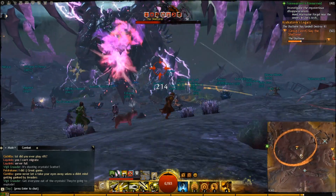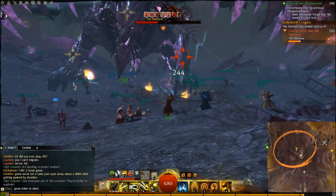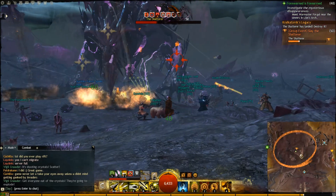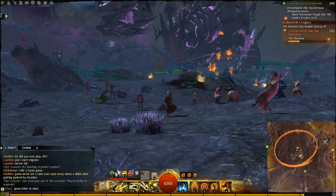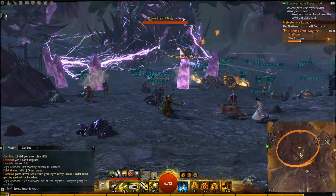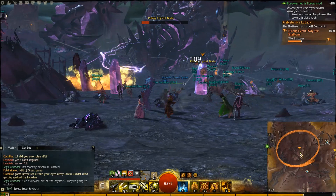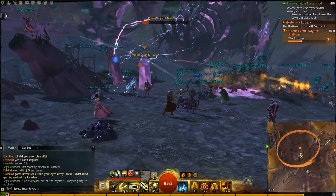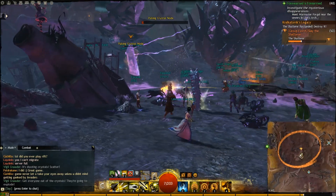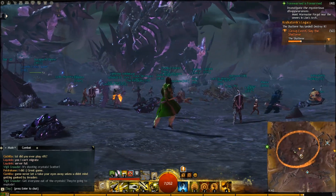So this is the Shatterer — a level 50 world boss and probably the first world boss you will ever encounter. I think the zone is the Blazeridge Steps, so if you want to find this guy, that is where you need to go. In this phase, what you need to do is burn these crystals down as quickly as possible.